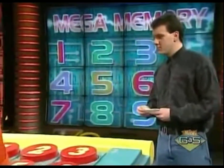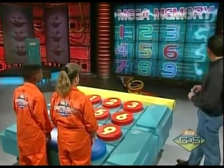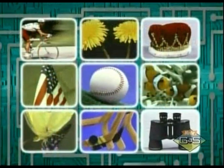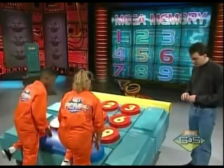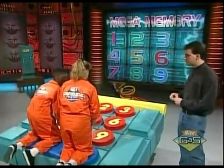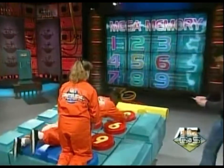The theme of today's mega memory is grab bag — a bunch of different things you're going to see up there. Let's show them the pictures. Now I want you guys to help each other out. Loud and clear, yell out those numbers. 45 seconds on the clock, starting after I read the first clue. A king wears this on his head. Go. Three — crown, right.